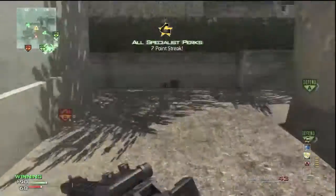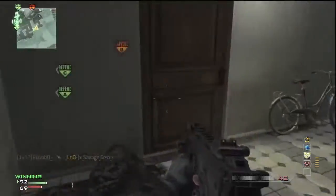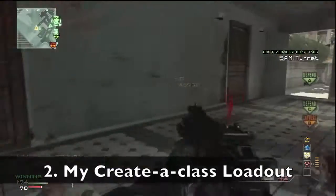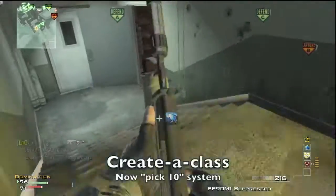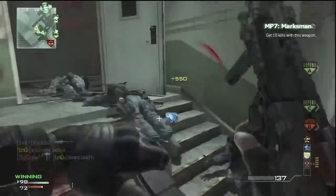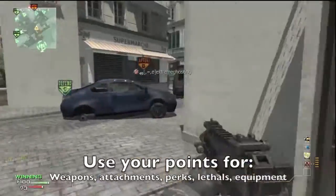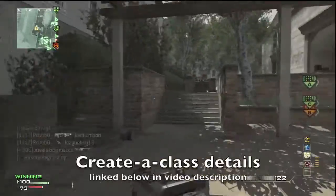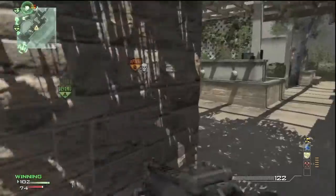Then I'm going to tell you about my loadout, my preference for what I want to do with the new Pick 10 Create-a-Class. If you don't know, Create-a-Class has changed now — you don't have to just pick the things they prescribe, like 3 perks with a primary and a secondary. Now you have just 10 slots to fill, so if you don't want a secondary, you don't have to have it. If you want 2 of the green perks, you can have that. So I'm going to talk about what my loadout will be in the new Pick 10 Create-a-Class, after I talk about those mechanics.